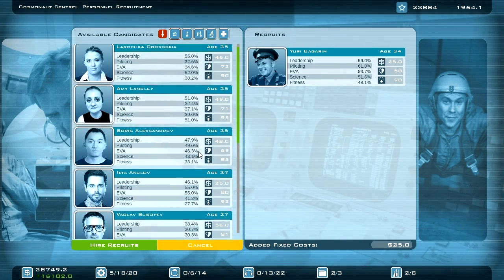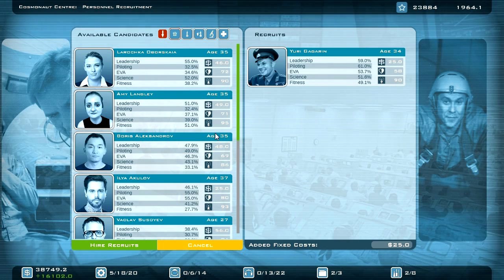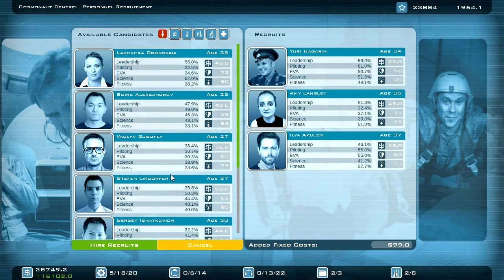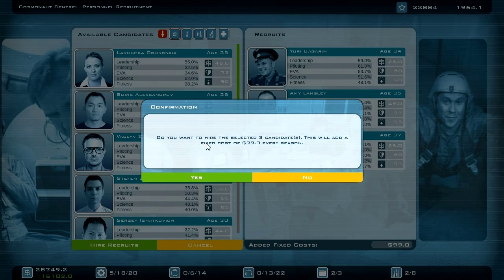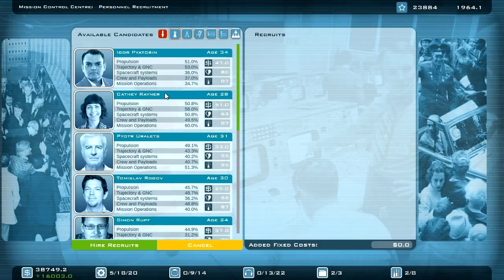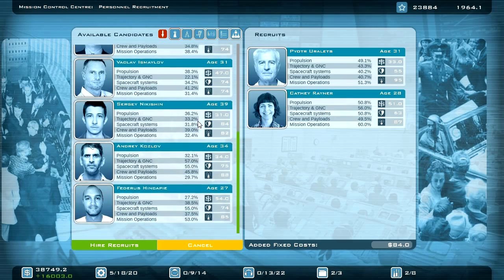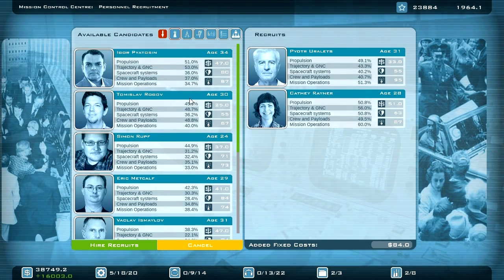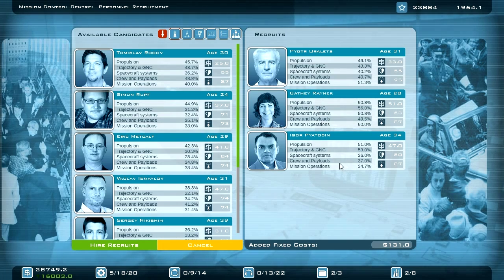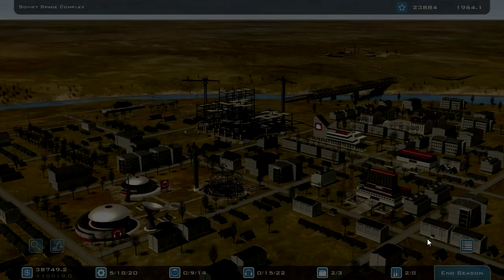Who has a very high lightbulb skill? You are already at the age of 37, but I hope the age is not so important anymore. I will hire the three recruits — I can hire Yuri Gagarin! I also need two additional flight controllers for the lunar landing — lightbulb skill of 95 and 87. Let's hire these two flight controllers.